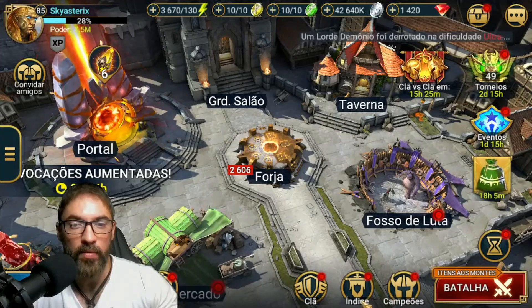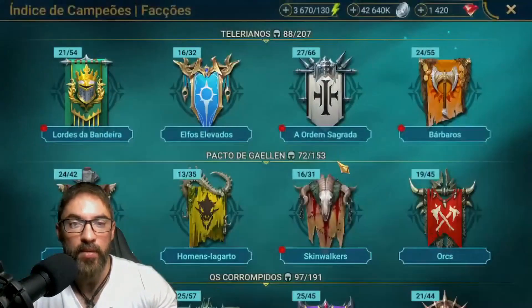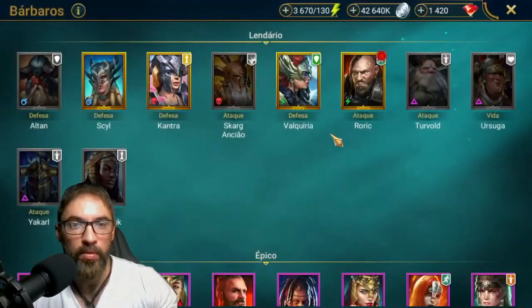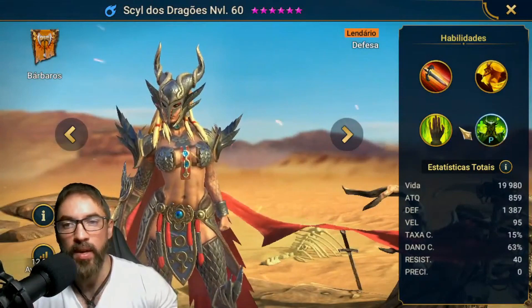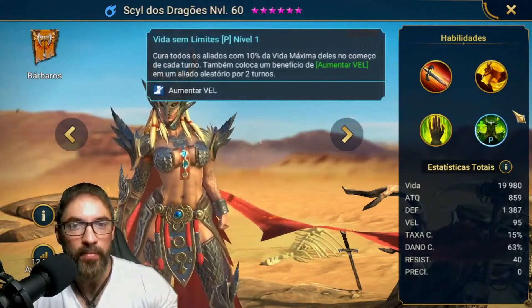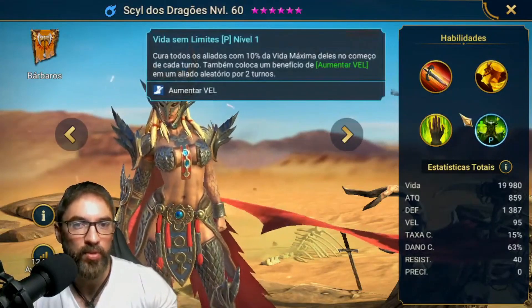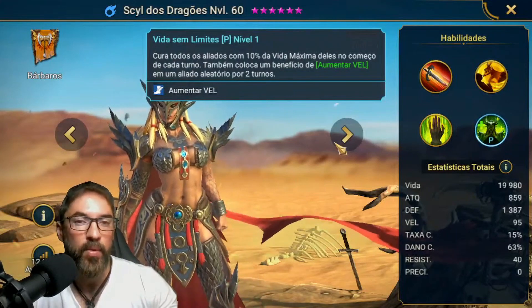I'll cite here for you mainly the champions that recover HP. So we come here to the index. Aqui a Sil dos Dragões cai muito bem devido à passiva dela — ela cura todos os aliados com 10% da vida máxima deles no começo de cada turno. O conjunto de Regeneração com ela vai funcionar legal também.